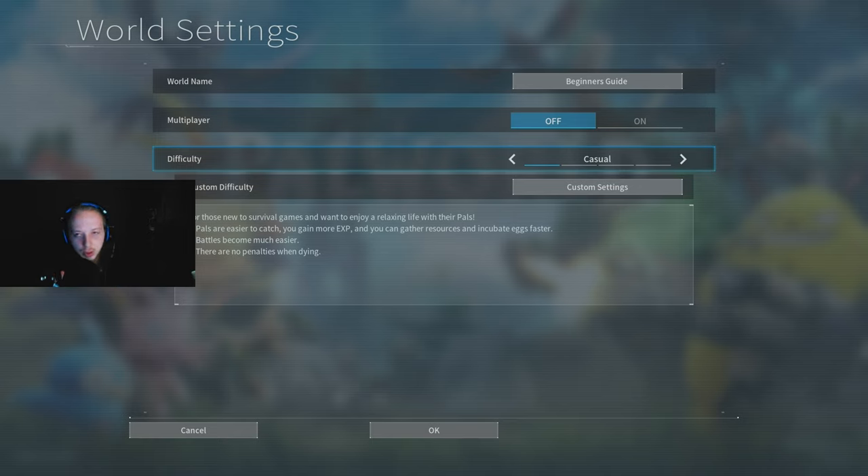I know casual sounds easy, but this game is more of a sit-back-and-relax experience. I really recommend casual. If you're a player that's going hardcore, go normal. But casual is for those new to survival games — pals are easier to catch, you gain more XP, gather resources and incubate eggs faster, battles are easier, and there are no death penalties. I call it the 'I don't give a shit' difficulty.